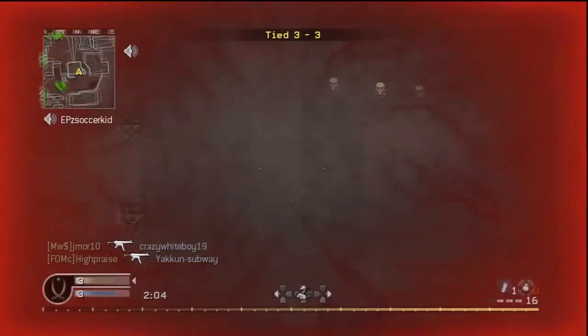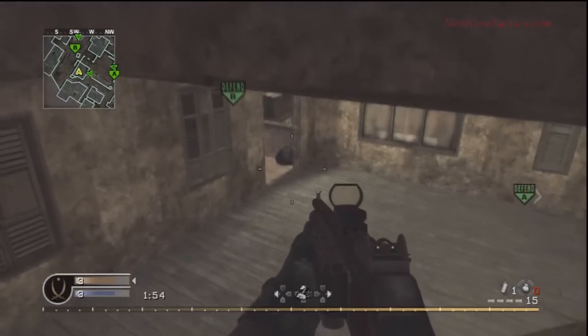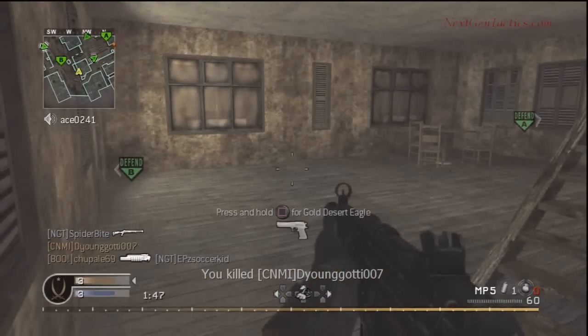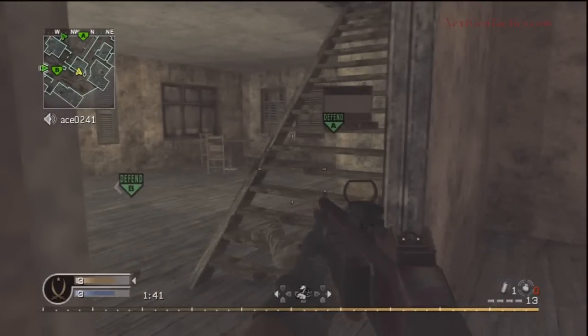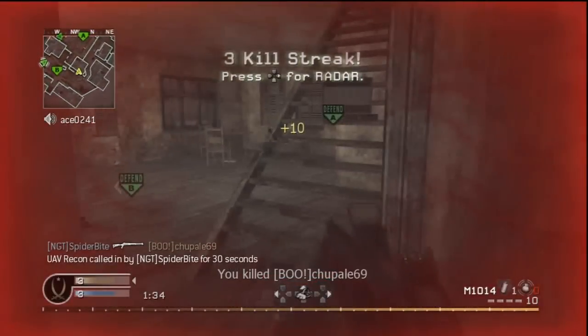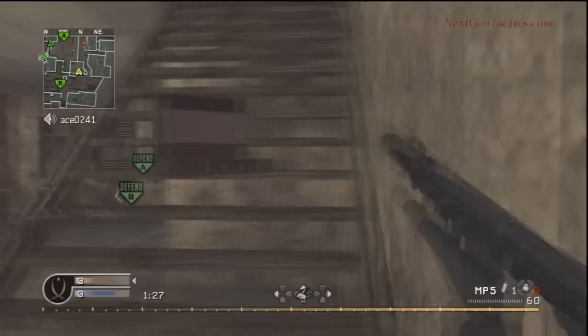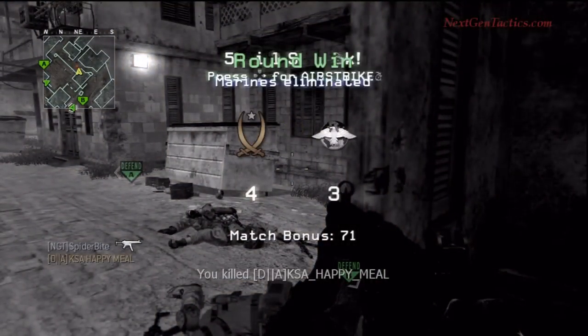I ran right by that claymore and the guy didn't come after me. I think he's around the corner there, so I'm going to go up this stairway and try to catch him. He comes up the stairs right in front of me. The bomb is right on the stairs too — so they're kind of screwed. We're using our UAV because it's the last round of the game. Hopefully that will be considered an effective use. It's the last round and there's an Airstrike.